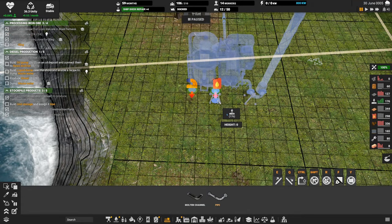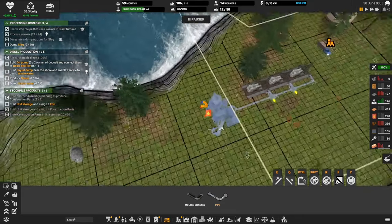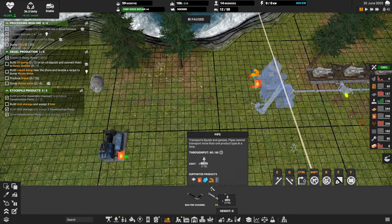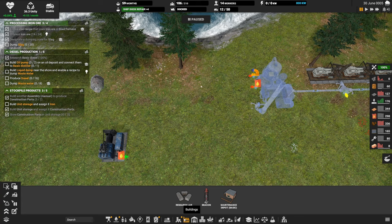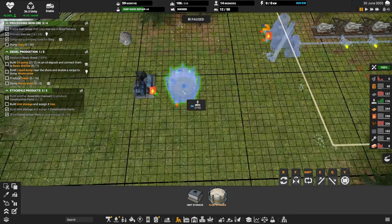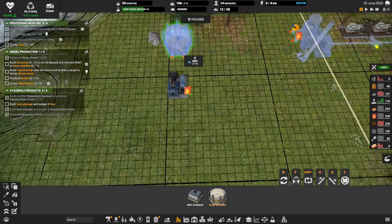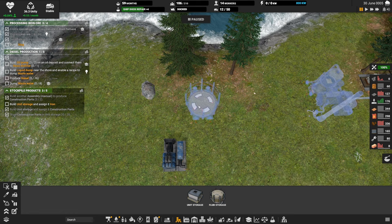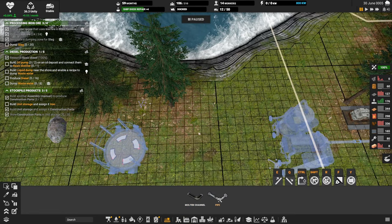We do have fluid storage, and we have a diesel generator we wouldn't mind routing fuel to as well. I'm thinking a small array of diesel generators. Let's put a tank like that and pipe — I guess we can come up high.